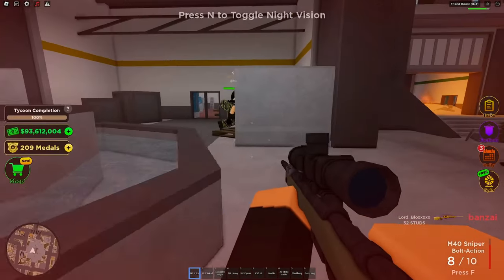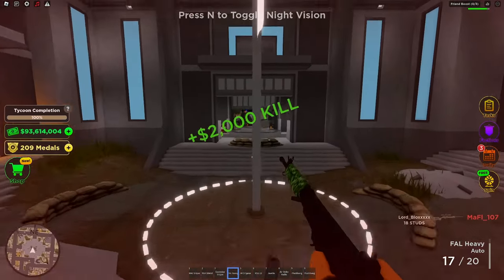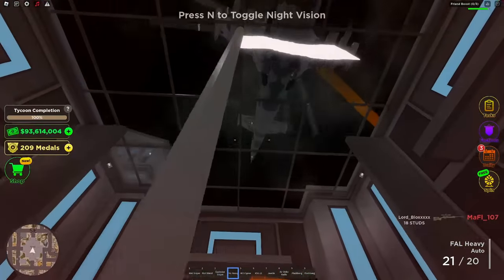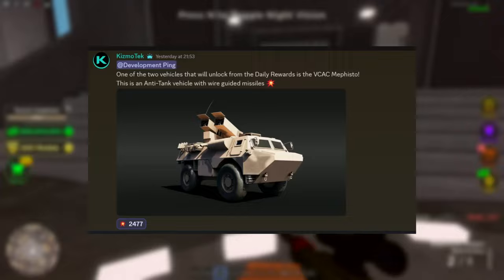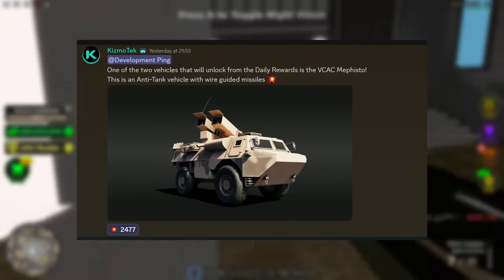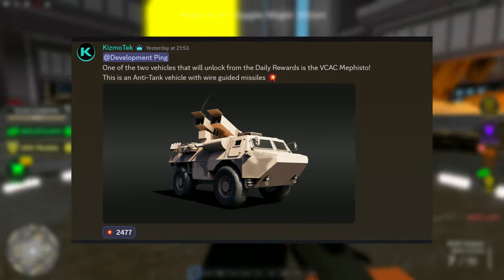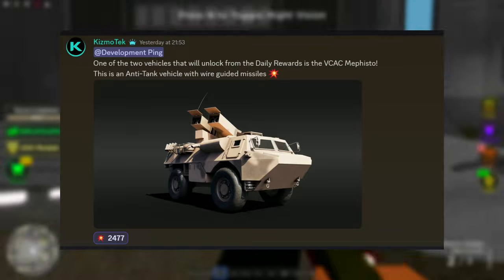The first leak is another vehicle that will be a garage vehicle, I believe. One of the vehicles that will unlock in the daily roles is the VCAC Mephisto. This is an anti-tank vehicle with wire-guided missiles, and here is a look at it. It does actually look very cool, and it has two wire-guided missiles.